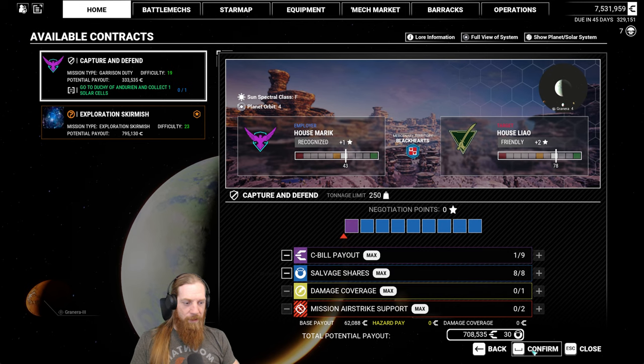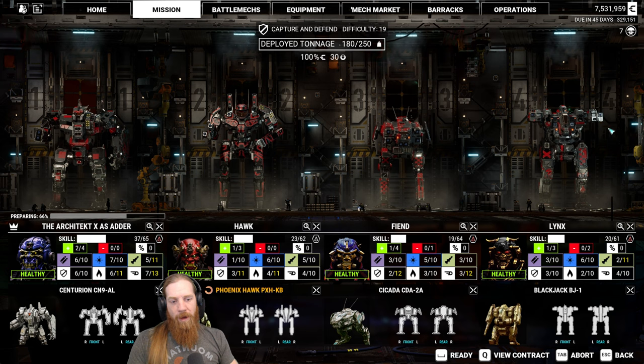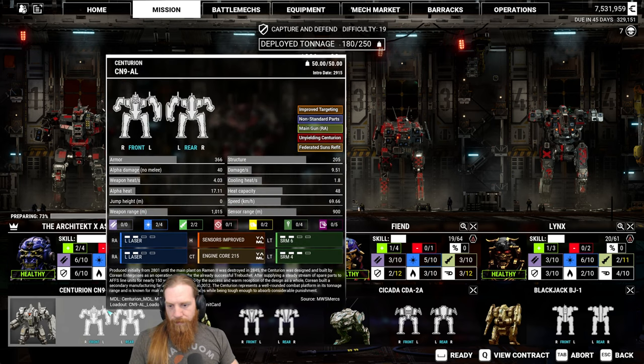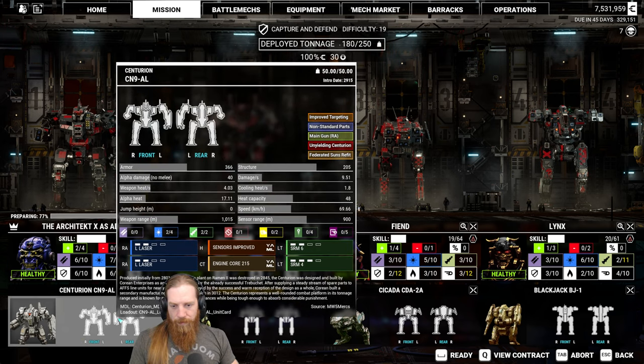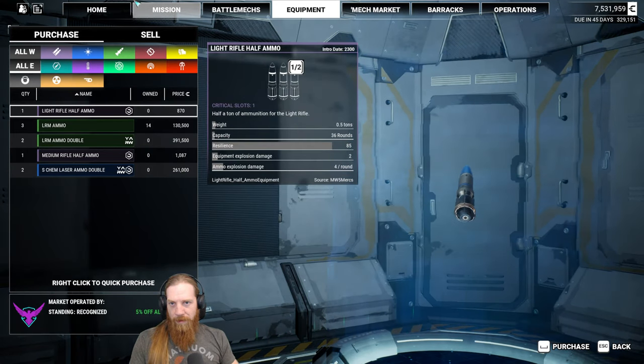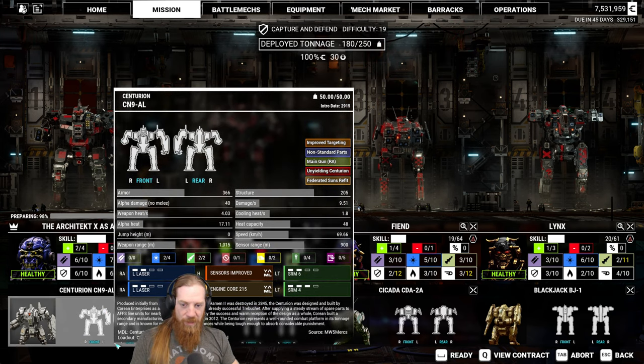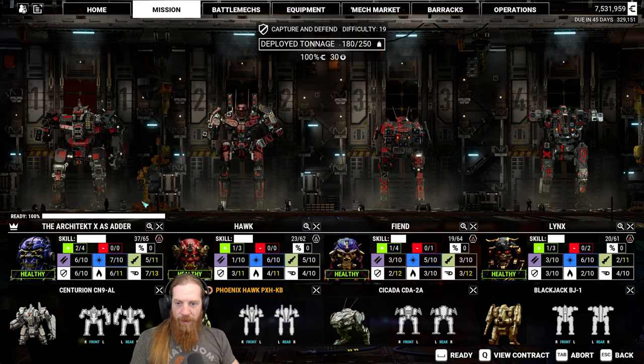Nine square kilometers, excellent visibility - this should be a piece of cake. We need to salvage some Hunchback parts or other mechs we're collecting. We still need to find a way to lighten up that Centurion so we can add more cooling, or just add more cooling via a double heatsink kit. Haven't seen any of those yet. An XL engine would also work if we happen to find one.